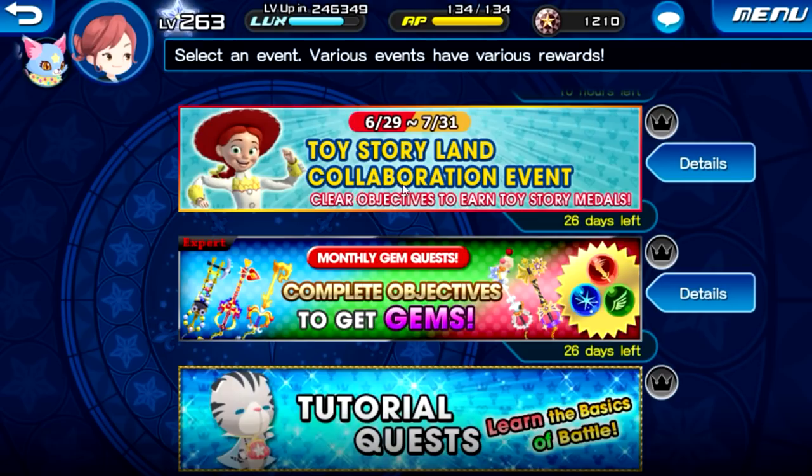Another thing I'm expecting is that there could be avatar boards for the Toy Story collaboration popping up sometime this month, most likely near the end — similar to what they did with the Final Fantasy Record Keeper collaboration. So pulling only once from these banners to save for potential avatar boards wouldn't be a bad idea either.